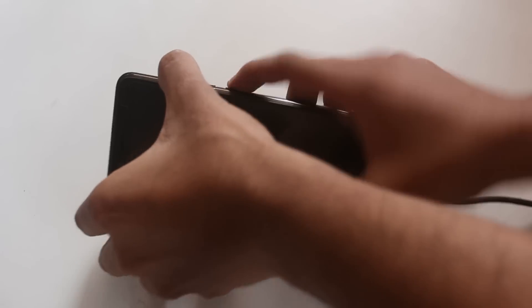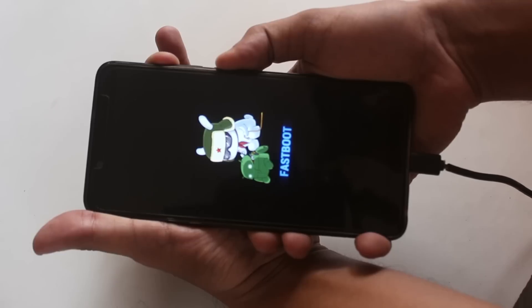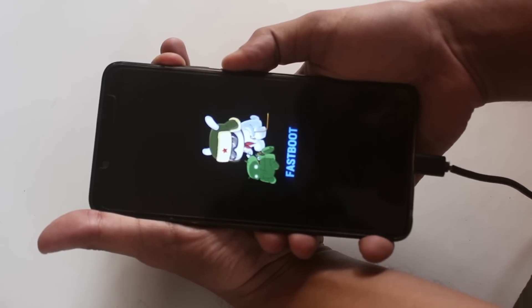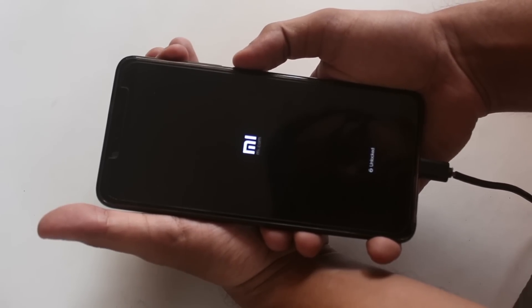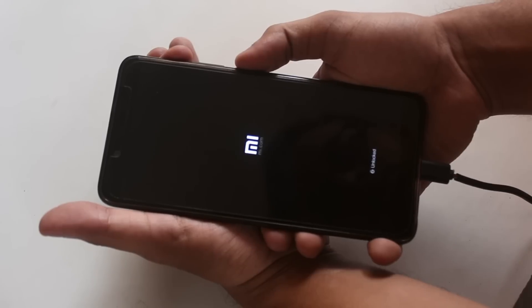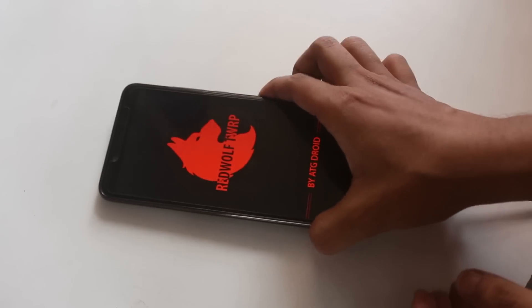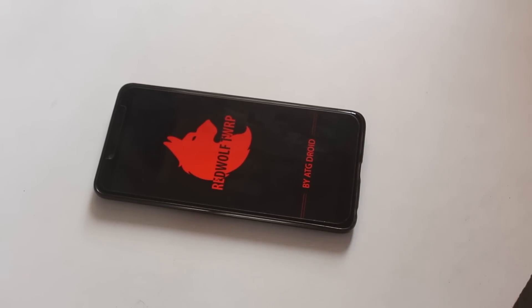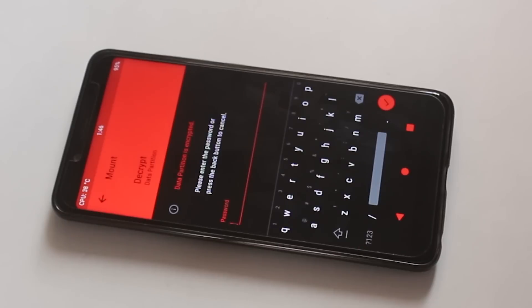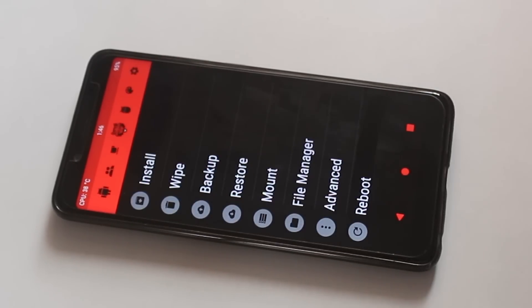Now go back to your phone and hold volume up and the power button together until you feel a vibration — do not let go until you feel it, then you can release. As you can see it shows RedWolf TWRP. Keep patience — it will take 30 to 40 seconds to boot into recovery for the first time. The first time it will ask for a password because the storage is encrypted.